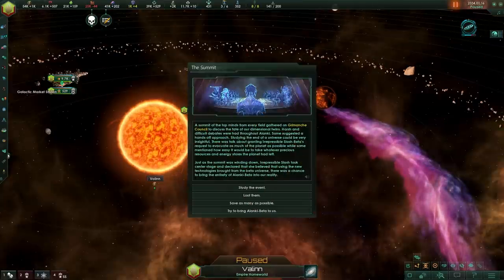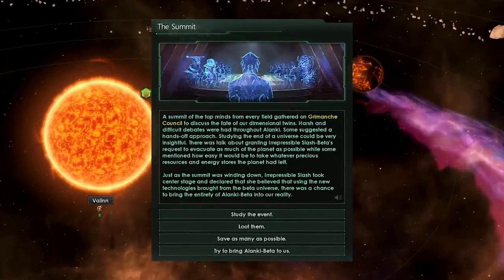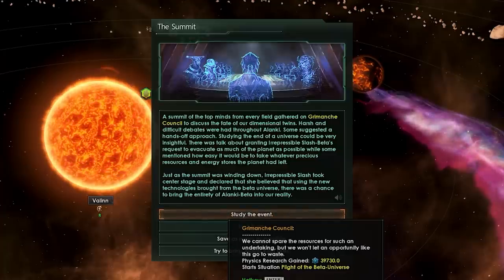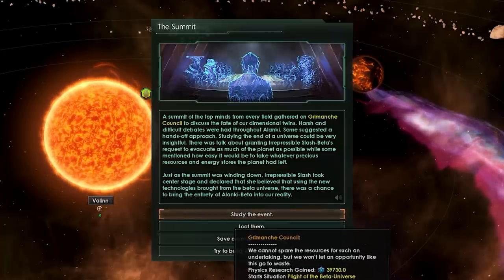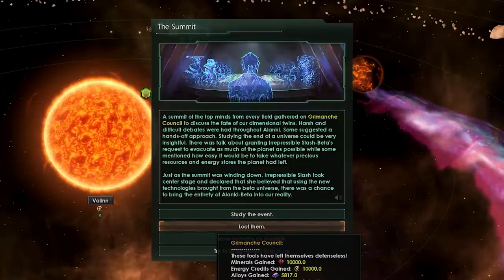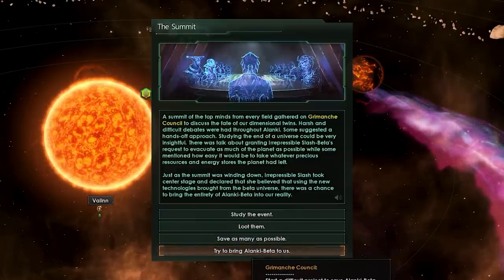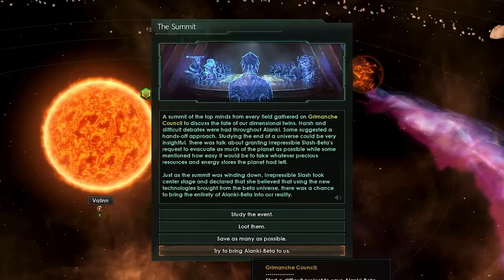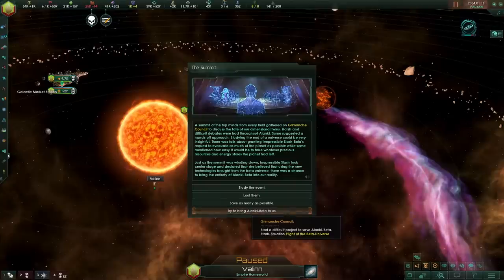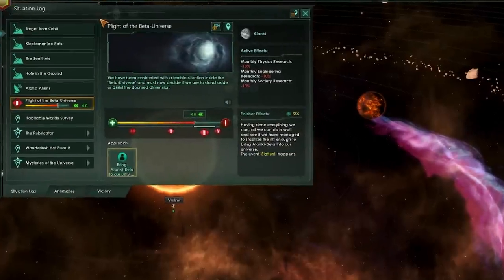After about a year, the summit event will pop up. Essentially, your empire and the other empire have come together and basically said, 'What can we do here?' You can study the event and get some science for it, which will start a situation called the Plight of the Beta Universe. Then you could loot them — basically take all their stuff. You can save as many as possible, which gives you a whole bunch of pops. Or, more importantly, you can start a difficult project to save the Alanki Beta. We are very interested in the Plight of the Beta Universe situation.